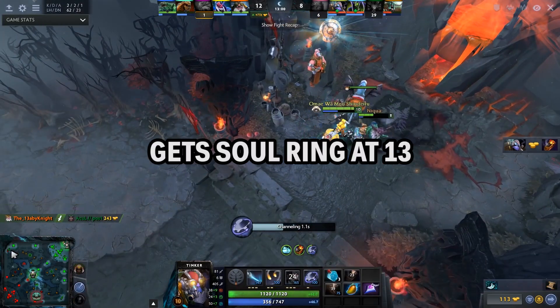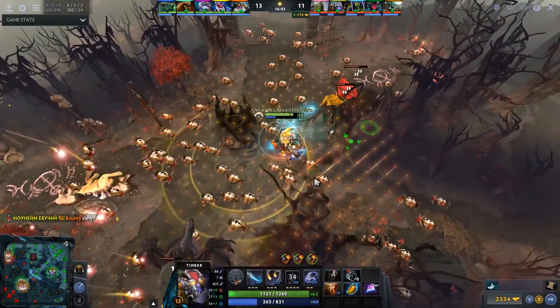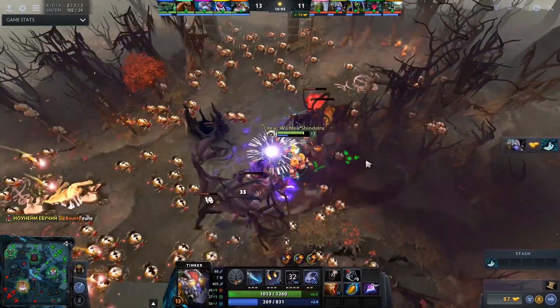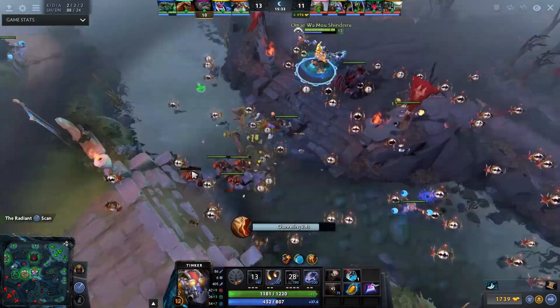It shows how a hero like Tinker can farm at 700 GPM so early into the game, while at the same time holding his buildings like no other hero in Dota can. And there's nothing that explains Miracle's fast timings more than the way he uses March of the Machines.